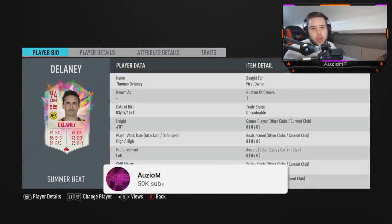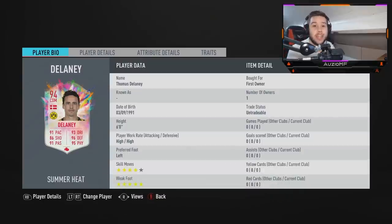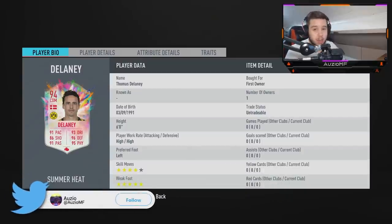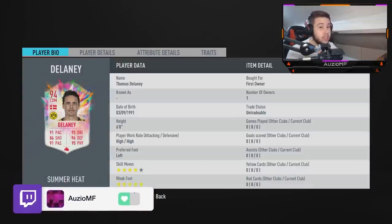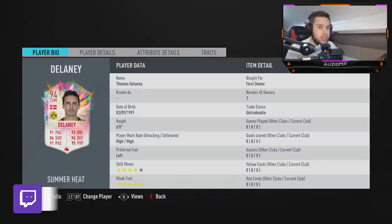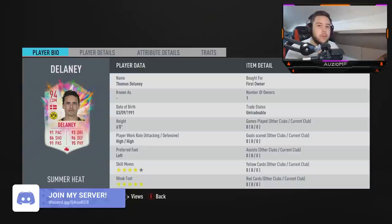What's going on guys, Orze here and welcome back to a brand new video. So today we have the 94 overall Summit Heat card, Delaney. I don't think anyone ever expected this card to be this good. Because this looks like, hands down, stats wise, one of the best midfielders that I've ever seen in any FIFA. It's just simple as that.